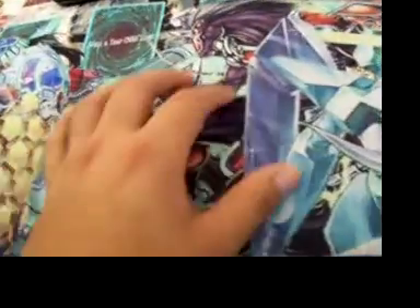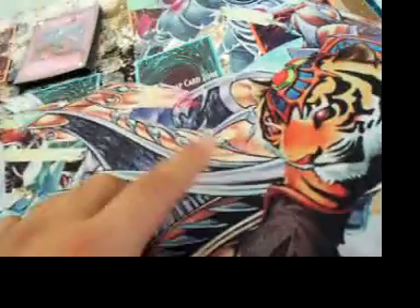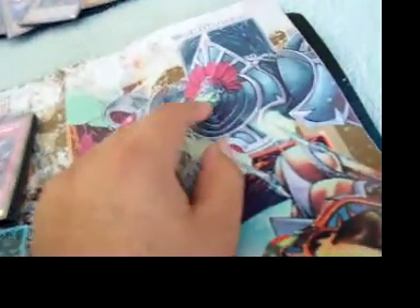I also want to show you the mat more closely. A lot of people have been saying that this is a cool mat. It's Prisma, Chariot, Test Tiger coming out of the back, and it's Gyzarus, I think, Gyzarus. And it has the little spell and trap card zone and the monster.